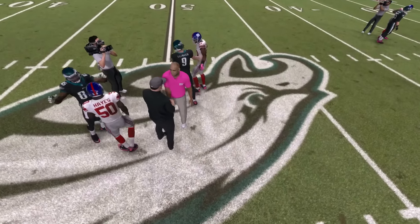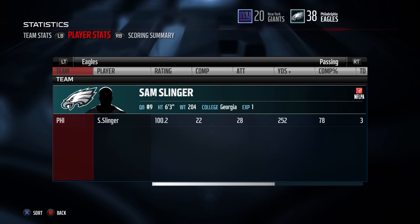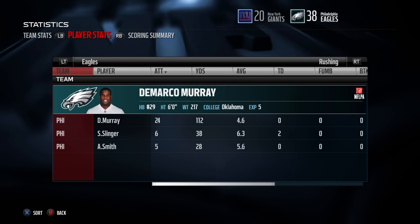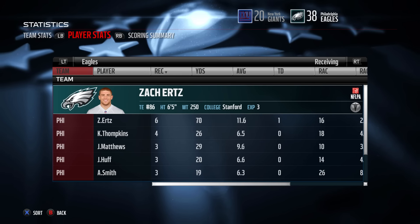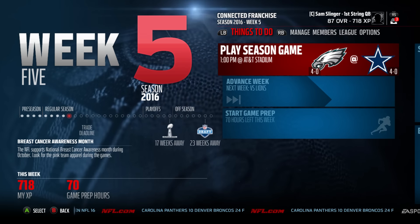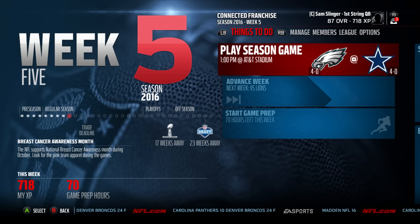The Eagles go to 4-0 after beating their division rival the New York Giants, and next week there's going to be an even bigger game. As everybody clears the field — Slinger goes 22 of 28, pretty efficient if you take away the three interceptions. Three touchdowns and 252 yards passing. Murray: 24 carries for 112 yards. The rookie Donovan Tucker had one big catch but doesn't appear prominently in the stat line. Big game next week — two 4-0 teams colliding in the division. Eagles go to Dallas, AT&T Stadium, to take on the Cowboys. Somebody's getting their first loss of the season — we'll find out next time.